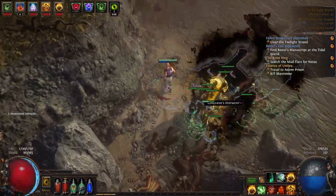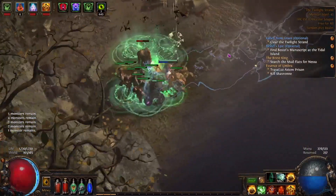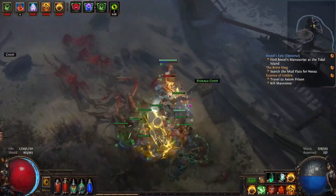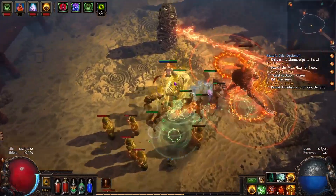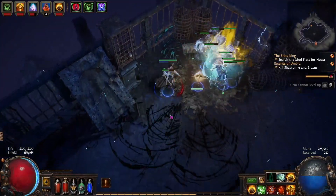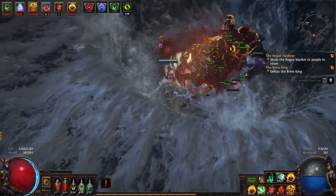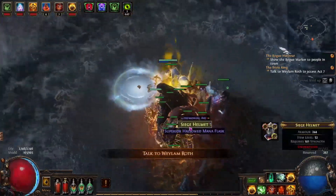Hello everybody and welcome back to another episode of Trade to Ranked. We left off in Act 6, which was pretty much a walking sim. We managed to clear the Twilight Strand with no problem, got the manuscript, and nothing really stopped us. We'd just go there, right-click, stick our guardian in and hope for the best — all the way through to the Brine King, which was pretty straightforward. We got one or two gear pieces along the way.